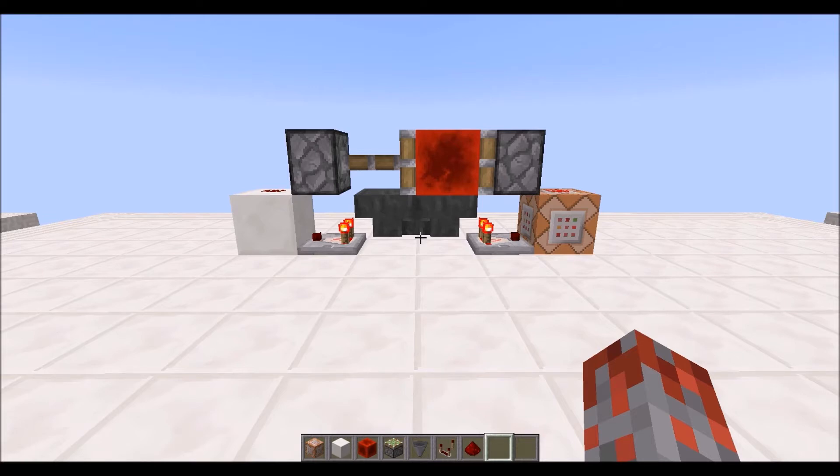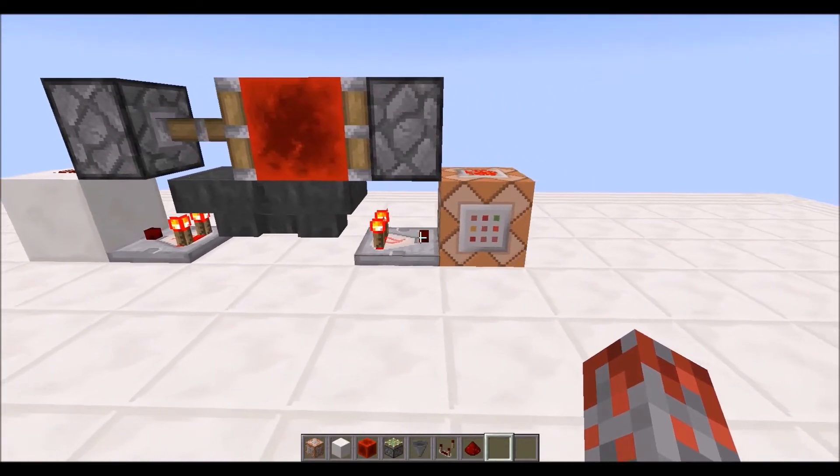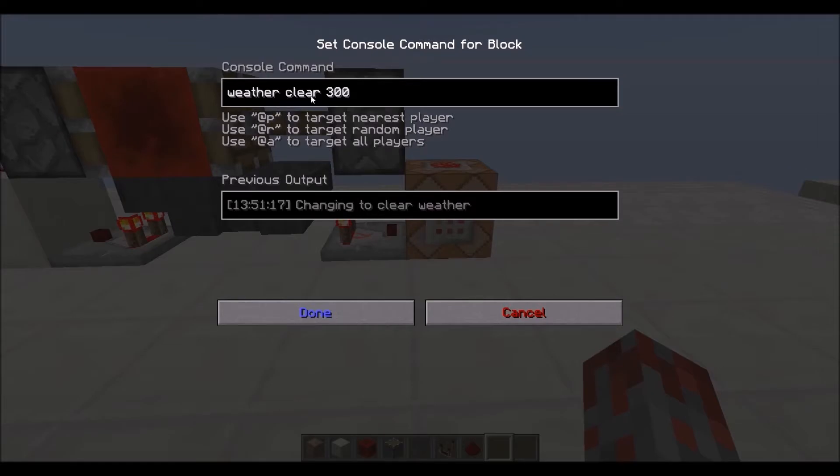All it is is an Etho Hopper Clock set to the maximum amount of delay connected to a single command block which sets the weather to whatever you want it to be for however long you want it to be. In most cases this will be clear, but in some cases rain, thunder, or snow should be used to enhance the ambience.